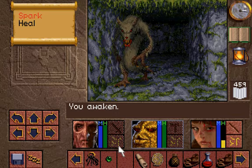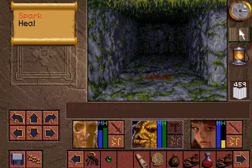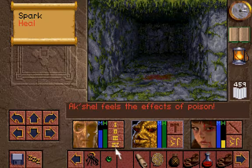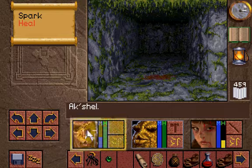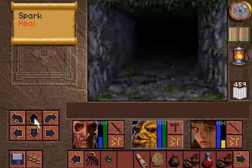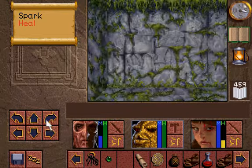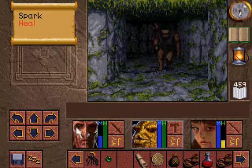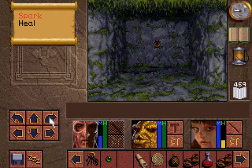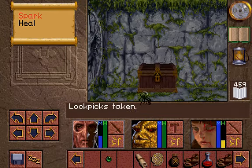Where'd you come from? I've been poisoned. I figured there was a secret wall there. Alright, let's hope this is what I need.